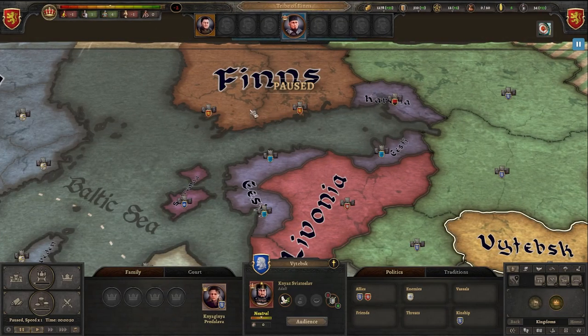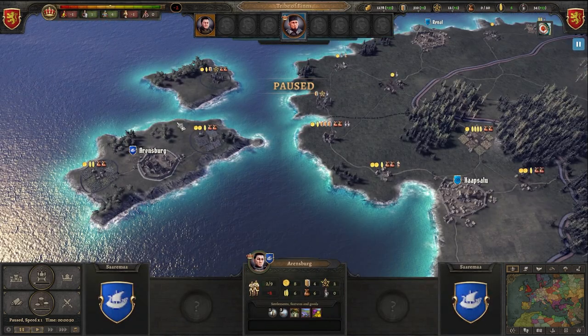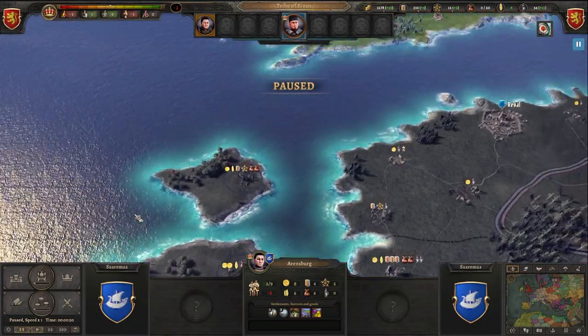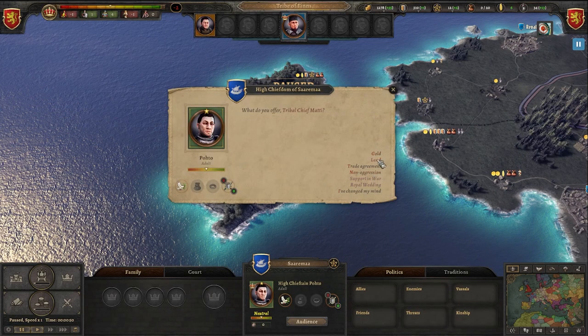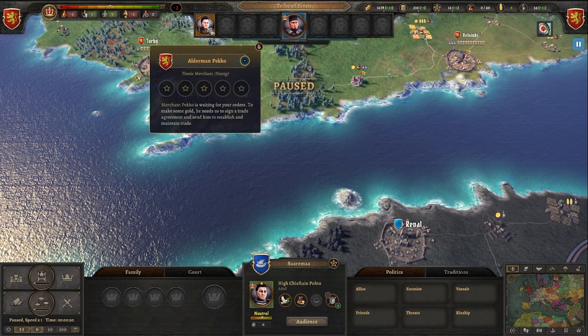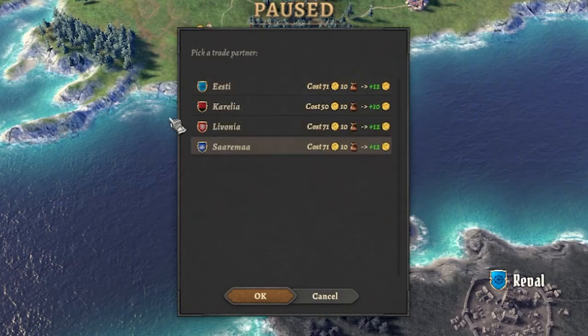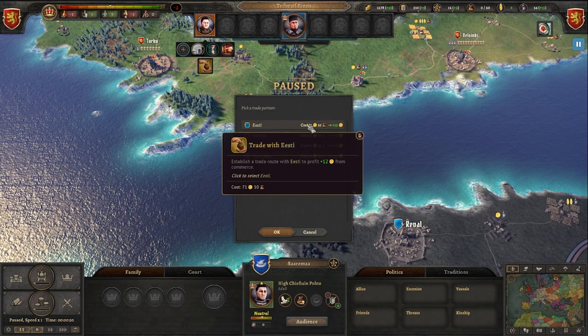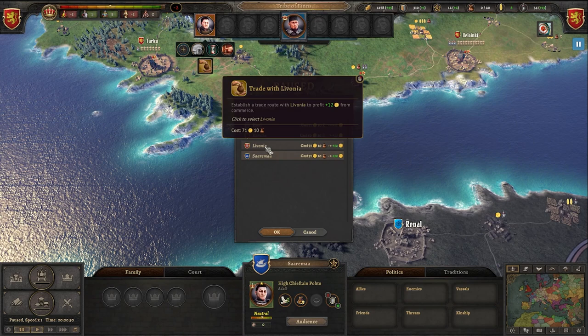If we want to get back, we can press Escape or double-click on any country and we're back in the game. We can also click here on their flag in this mode — audience, offer trade agreement. We can also try to offer non-aggression. This way we can get some trade going and we are growing as a power. Now we can click on our merchant for any new deals — trade with kingdom. Here we can see with Estonia it's 12, but it costs 71; with Karelia it's 50. Let's do it with Livonia.